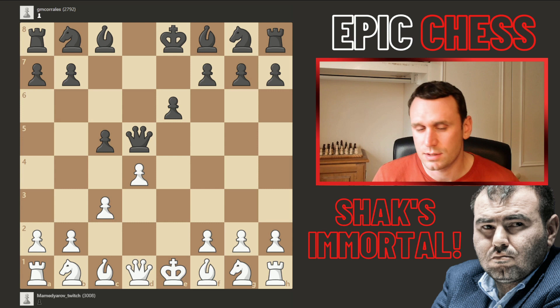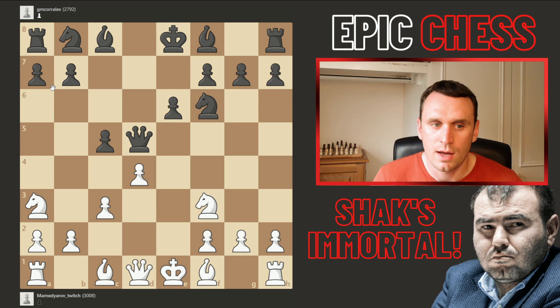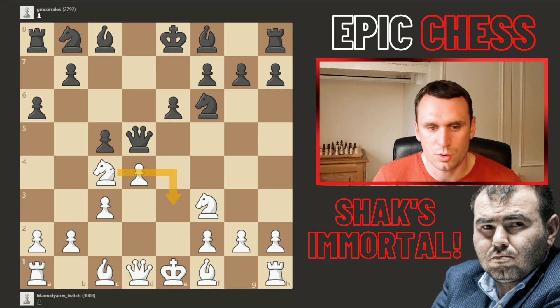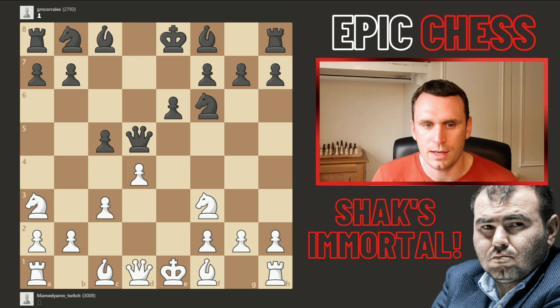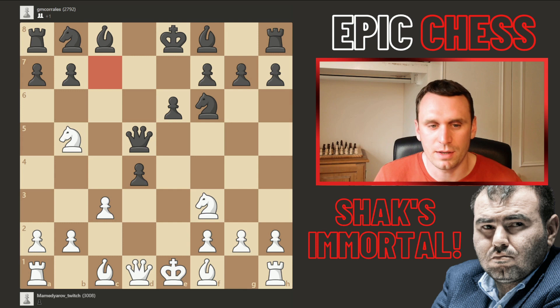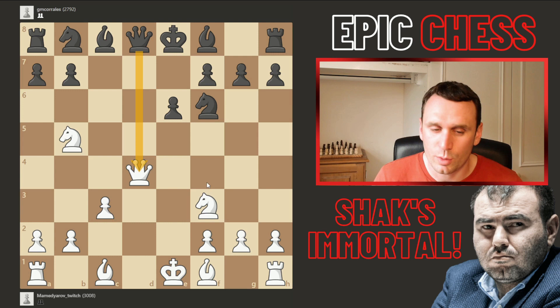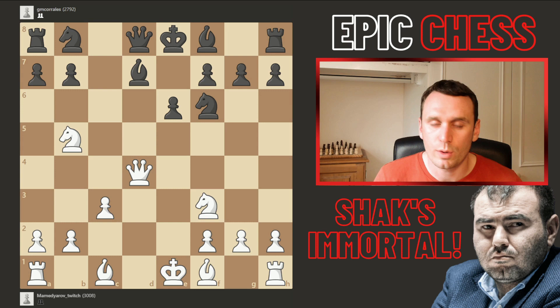Knight f3 from Shaq, then the knight came to f6, and now knight a3 was played. Shaq wants to come into the b5 square. Black could stop that, though the knight can journey to c4 or e3. Instead of a6, the pawn took and Shaq goes aggressive — knight to b5 — threatening the family fork. The queen comes back to block, then the queen took on d4. Black plays bishop d7, blocking the queen exchange and pressuring the knight. Now bishop f4 from Shaq, threatening to check and pick up the rook in the corner.